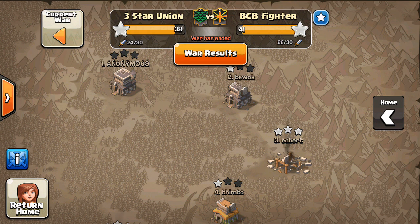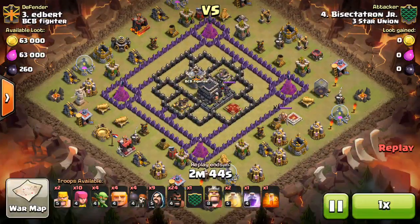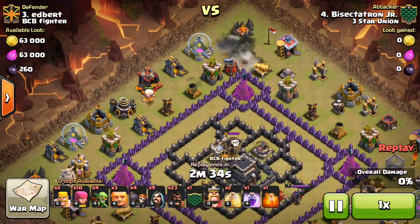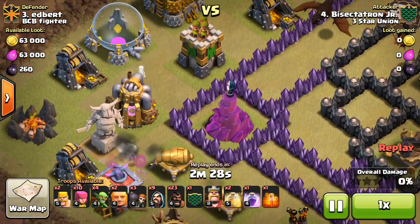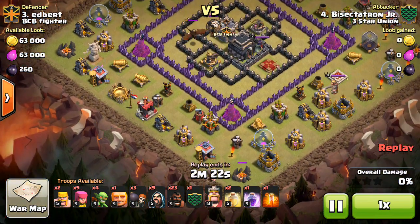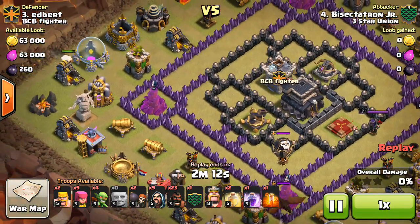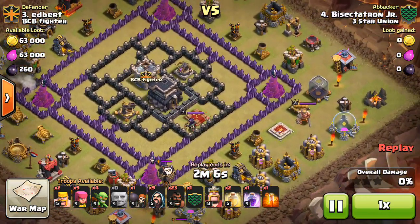I did have a pretty nice three-star on their number three. It's a Town Hall 9 with Town Hall 8 level defenses but has those Xbows. The Queen layout is kind of weird but somewhat effective. Dropping a hog — there's a giant bomb there — quick giant to lure out the CC, then I try to get a Wall Breaker in to set off the other bomb. All the giant bombs are next to the Wizard Towers, so I drop a giant then a Wall Breaker to set off each one — got two of them down that way, did the same on the left side.